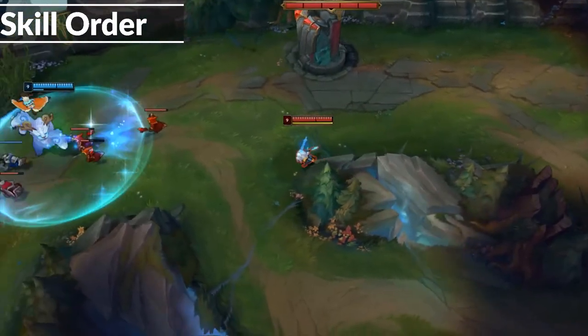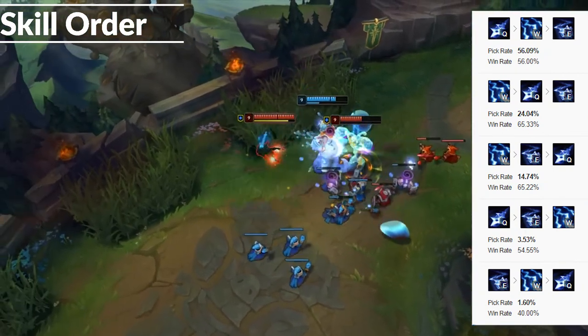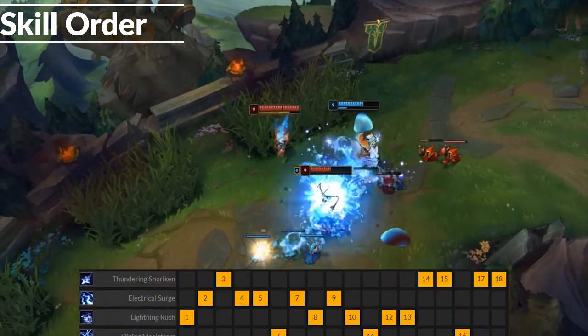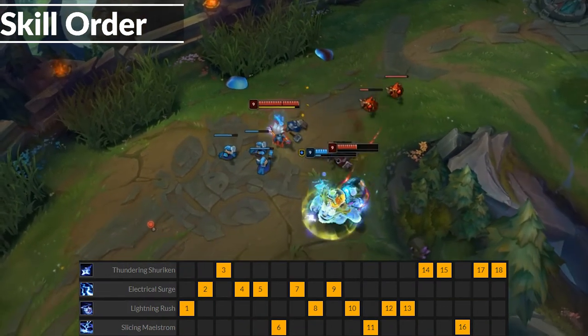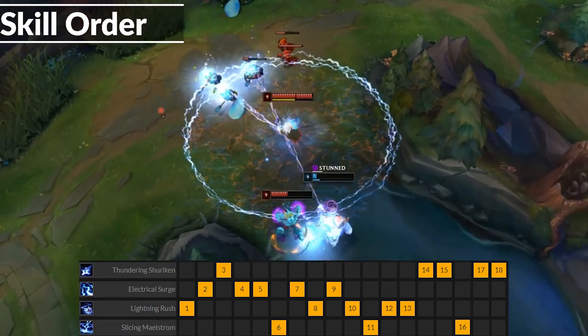There isn't really a consensus amongst pros for which ability should be maxed first, second, or third, so it'd often be matchup or preference dependent. I usually max W for damage, followed by E for utility, and Q last. No matter which order you max it in, it should work — just make sure to play around the strengths of your abilities.